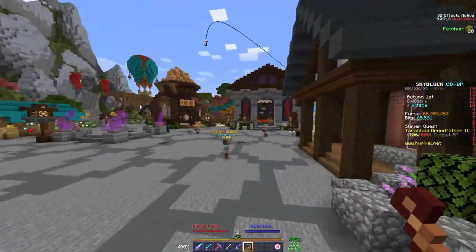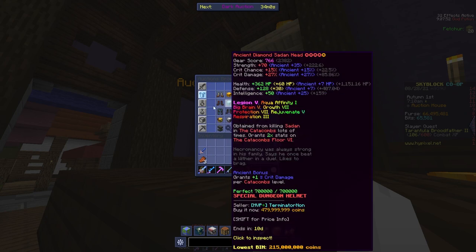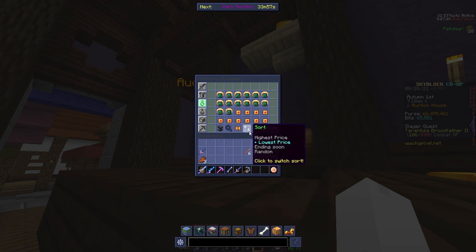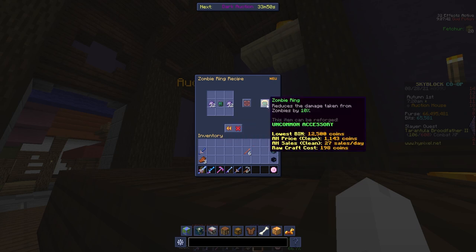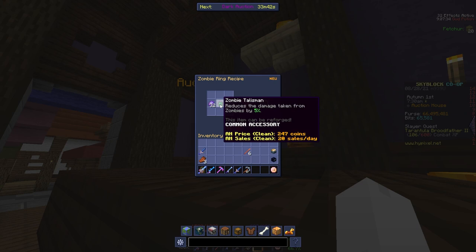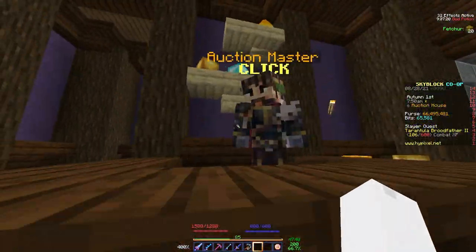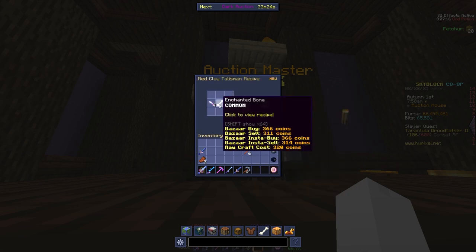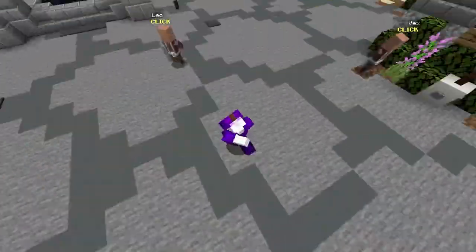I really recommend NEU because you can find something on the Auction House with a recipe and then press the R key. For example, if you go to a lower-priced talisman like the zombie ring, you can press R and it shows you that you need the zombie talisman and revenant flesh. The zombie ring's lowest Buy Now is 12,500 coins, but the zombie talisman only costs 247 coins on the Auction House, and the revenant flesh to buy all 64 is basically around 32 coins — it's less than that, and it doesn't even display on NEU because it's so cheap. Using the R key is really helpful in telling you what it costs to craft things and showing you recipes.